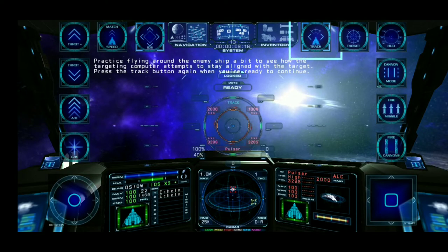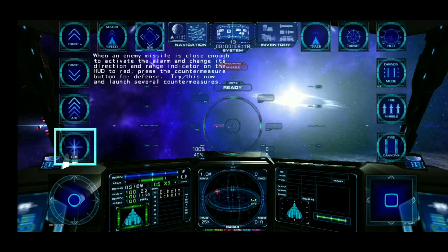Press the track button again when you are ready. When an enemy missile is close enough to activate the alarm and change its direction and range indicator on the HUD to red, press the countermeasure button for defense. Try this now and launch several countermeasures.